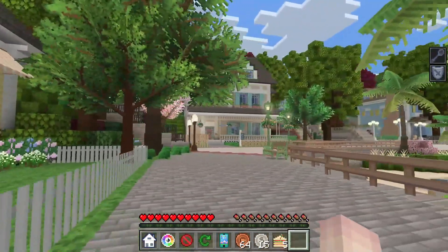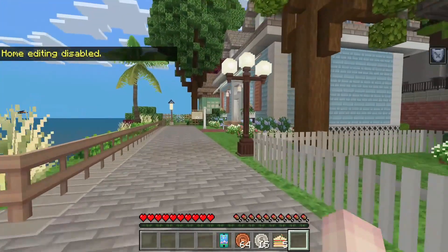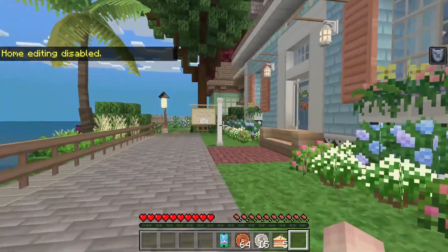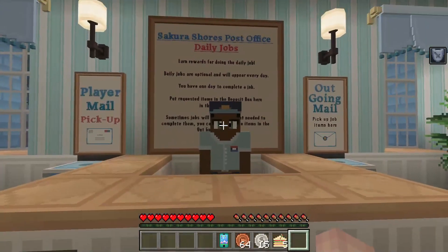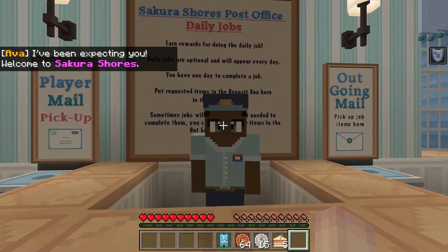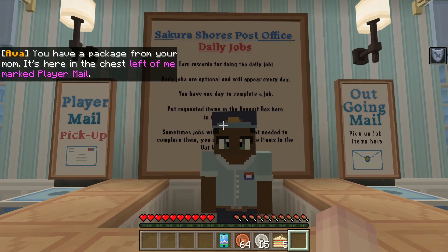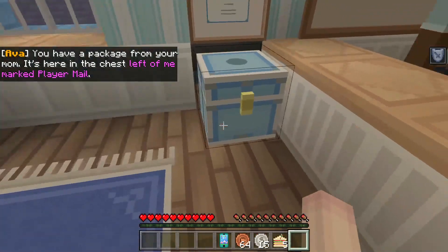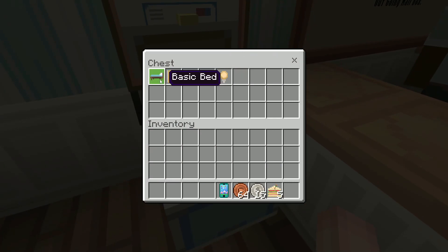It's so cute! Oh wait, is this the post office? It is. Hello, Ava — I've been expecting you. Do you know who we are? You have a packet from your mom; it's here in the chest to the left of me. Alright — nice, perfect.